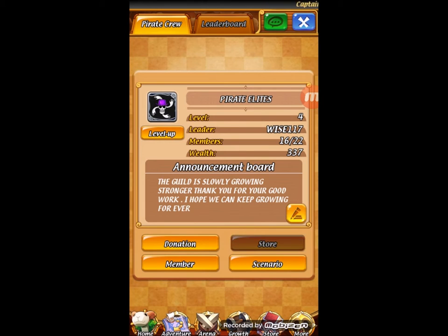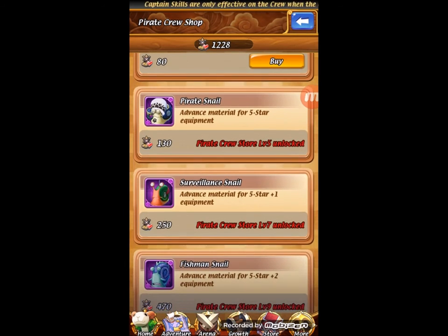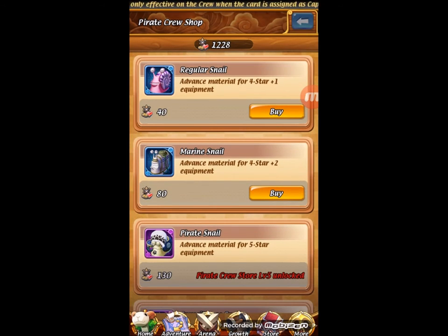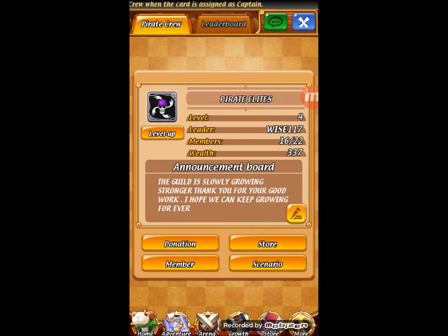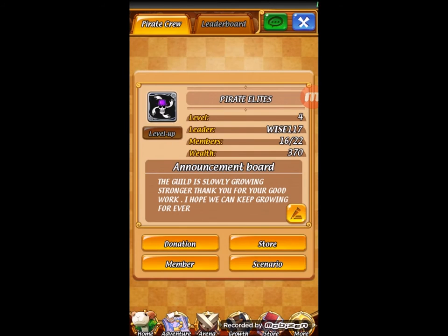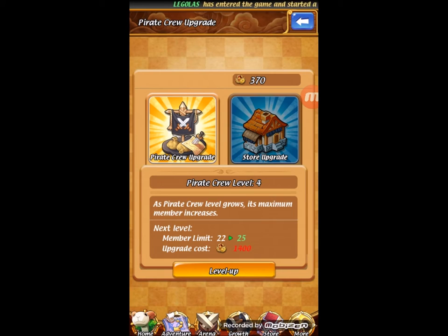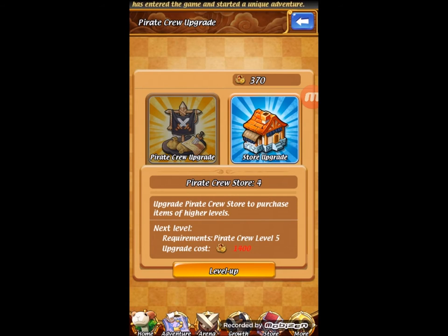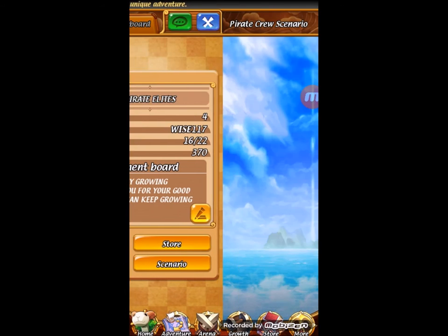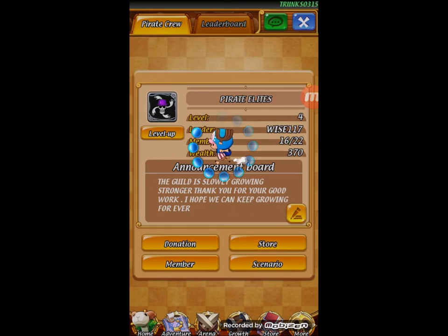Also you've got your store. As you can see it says pirate crew store level 5 to unlock. This is what I was referring to for donations — when you donate, you also have to level up the guild. So everyone has to work together by donating. By upgrading your pirate crew it allows more spaces, and then the store has those equipment pieces. And you've got the scenario which tells you what's happened in the guild so you can see what people are up to.